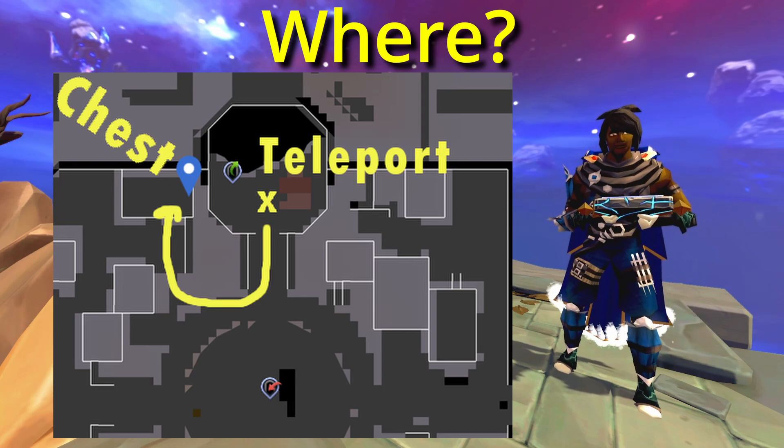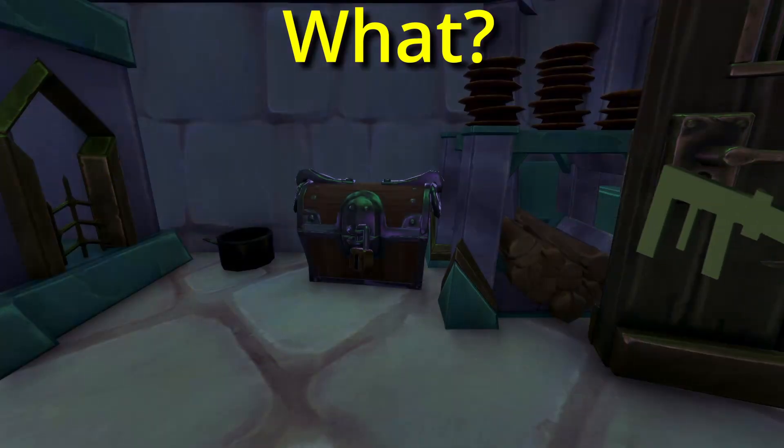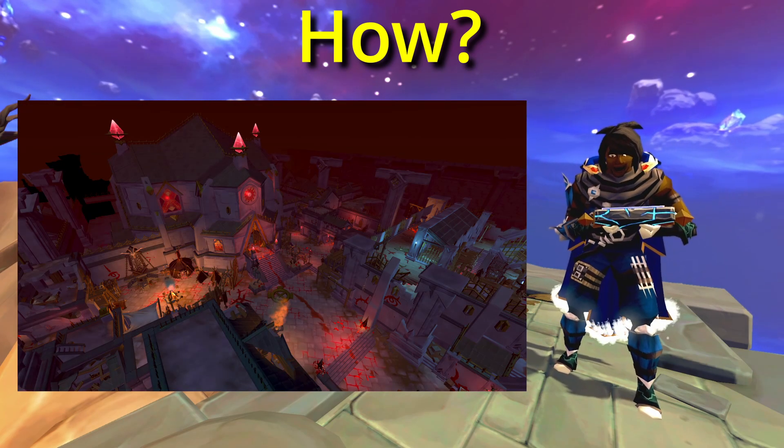The Alchemist chest is located in a house directly to the west of the pulley used to access the city. It can be opened with an Alchemist key, which can be obtained by killing Tizkar creatures at a Tizkar Front or from the Zamorakian Undercity.